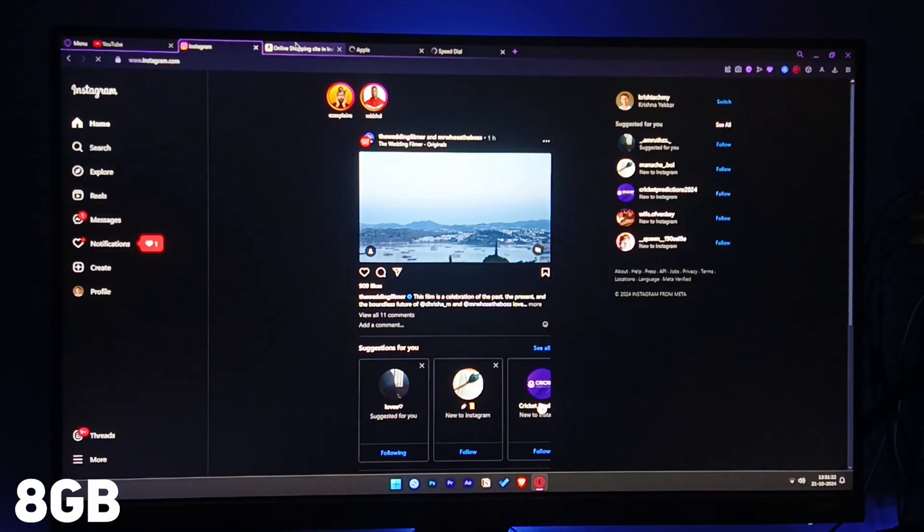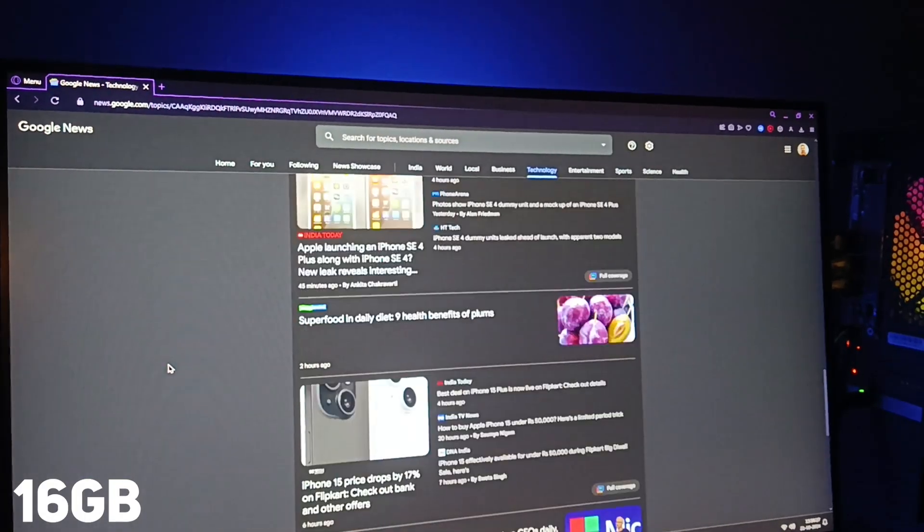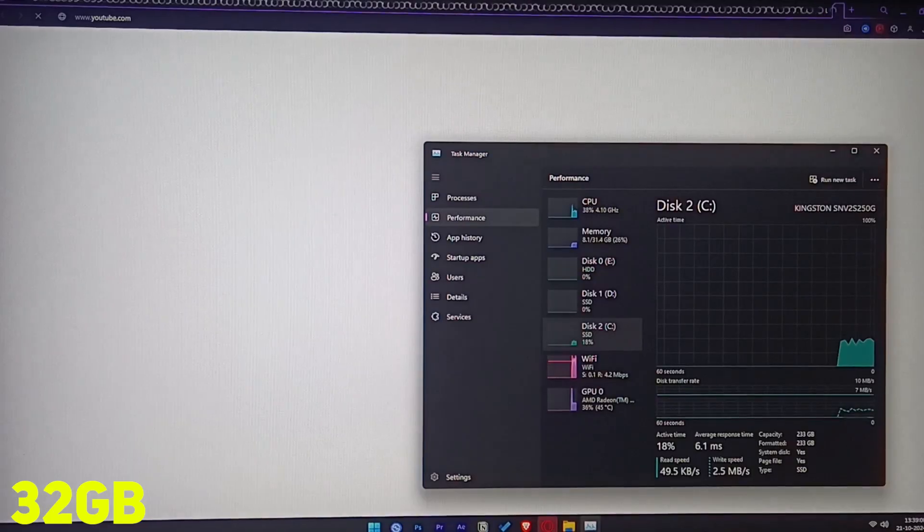With 8GB RAM you can browse and open a few tabs, but it may lag if you open many tabs. 16GB is smoother for more tabs and apps. 24GB handles everything easily, and 32GB is more than enough — amazing for heavy multitasking.